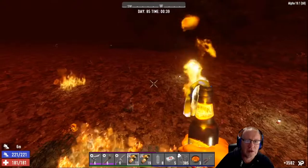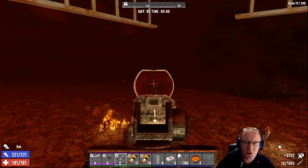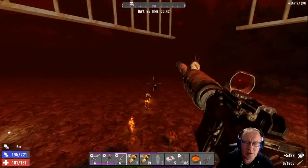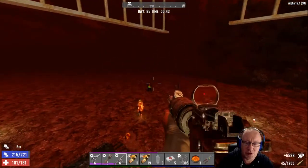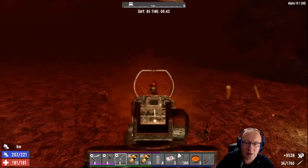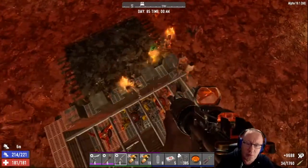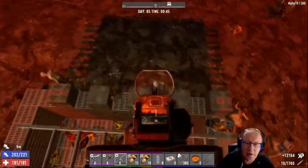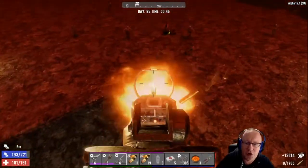I am not the best with molotovs, but this is working out a treat. Let's see if we can get that cop before he spits at us. What we'll do — let's kill a few of these to see if we can spawn in a few demolishers.